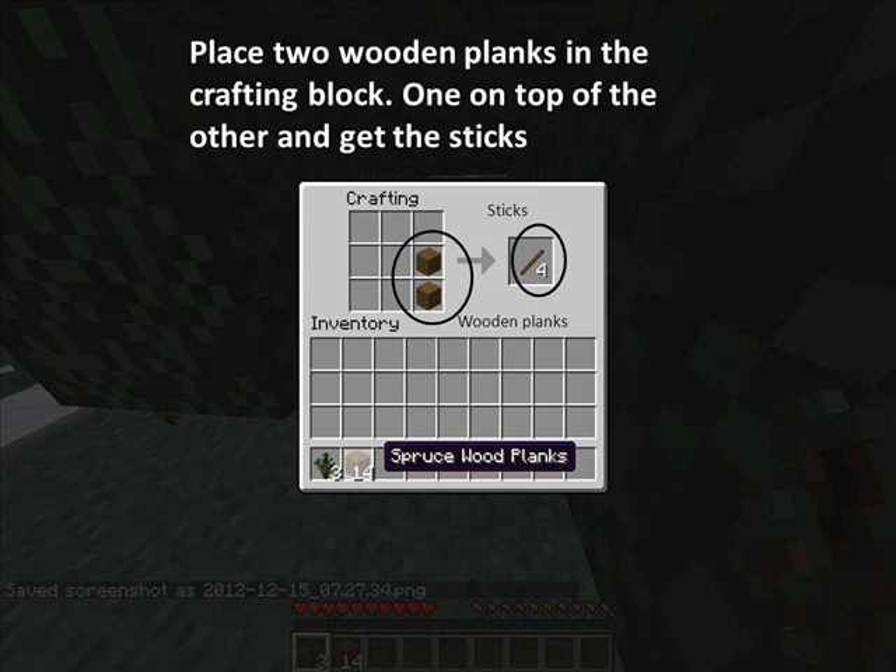Place two wooden planks in the crafting block, one on top of the other, and get the sticks.